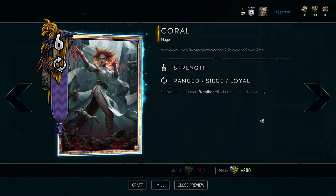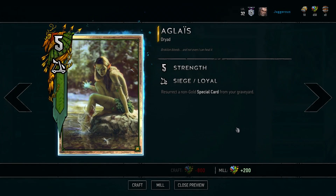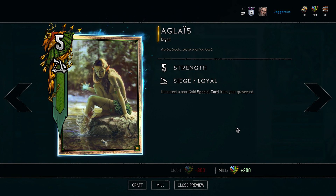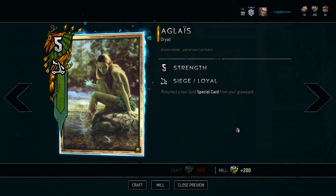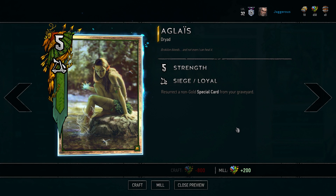Scoia'tael has a lot of good golden legendary cards and they're all very good — often you'll play faction-specific legendaries over neutrals because of how strong they are. I want to give an honorable mention to Aglais, who resurrects a non-gold special card from your graveyard. You get five strength on the board and replay a special card you've already used — such as Scorch for a double Scorch, a Rally to get a card from your deck, or Alzur's Thunder and Lacerate.